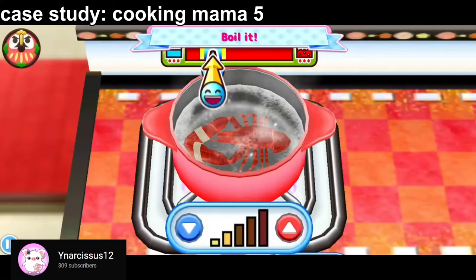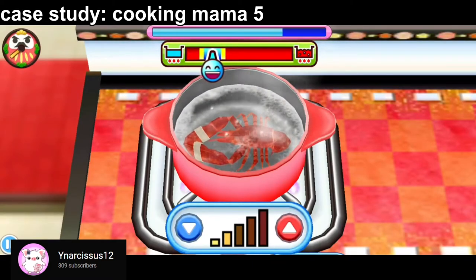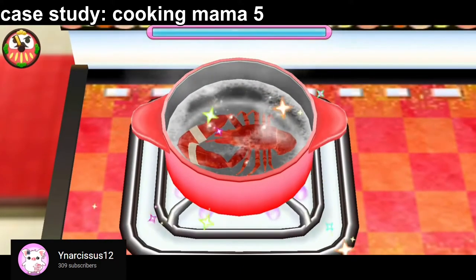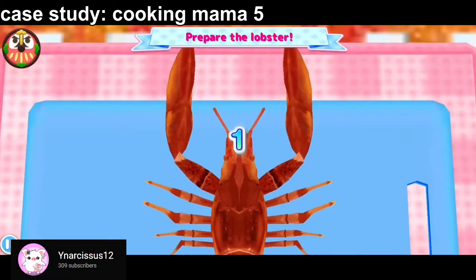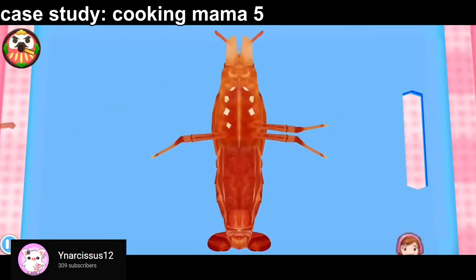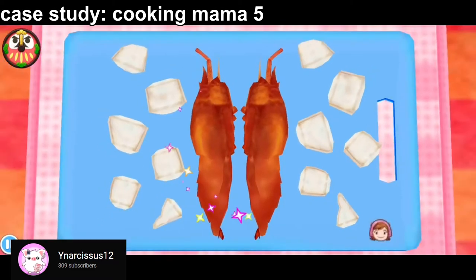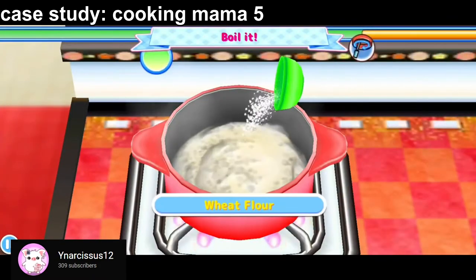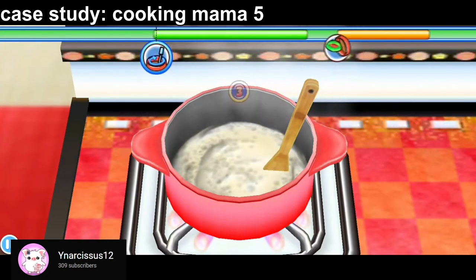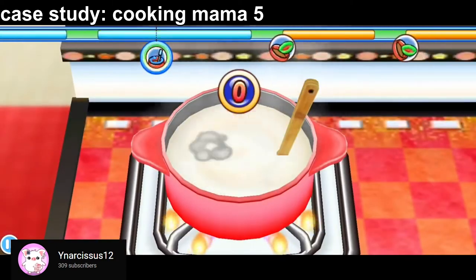Moving right along, in Cooking Mama 5: Bon Appetit, you are able to prepare Lobster Thermidor. This video is sourced from YNarsis12's page — there will be a link to their page in the description. Their YouTube channel is full of videos from Cooking Mama 5 and it's kind of sick, honestly. Obviously, this game looks great. The preparation is pretty darn close — here we are making the roux, making the sauce. It's pretty accurate to the actual preparation of the dish.